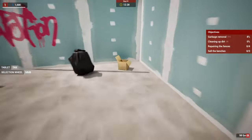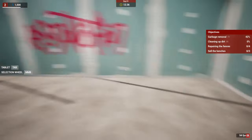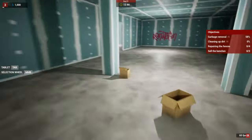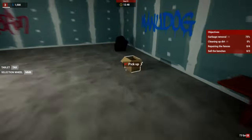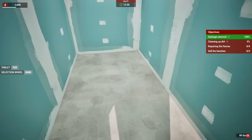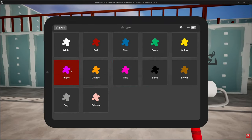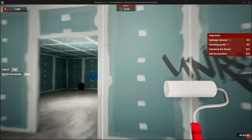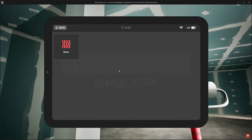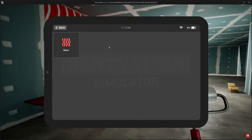Now we've got the Renovation Simulator. This allows you to create your own renovation game with tools and features that adapt to your simulator — whether you want to renovate, create, or modify an environment. This features a day-night cycle with a clock, an interaction tablet, monetary system, collecting rubbish, cleaning dirt, painting walls, doors, pillars, and ceilings, repairing fences, a selection wheel, the ability to sell items, and a level-up and XP system.